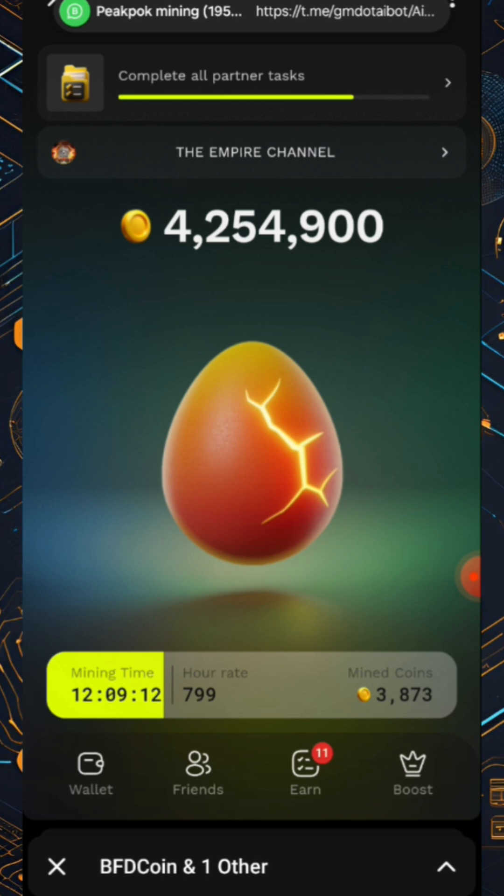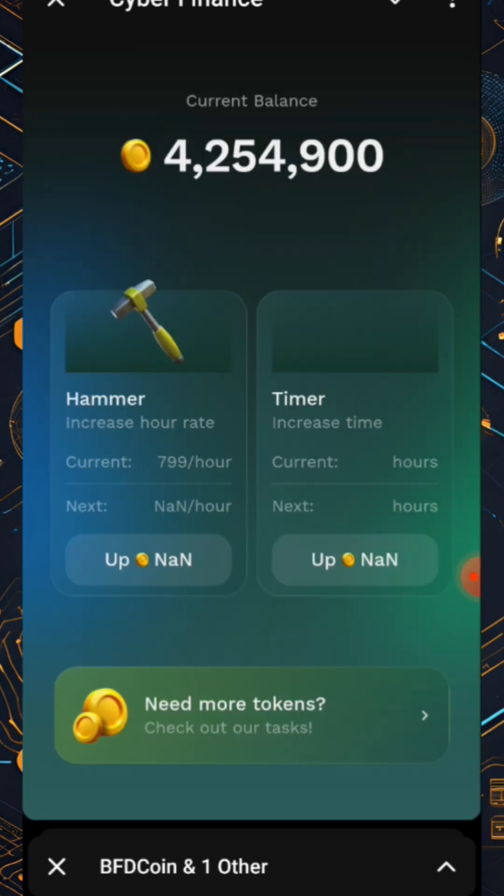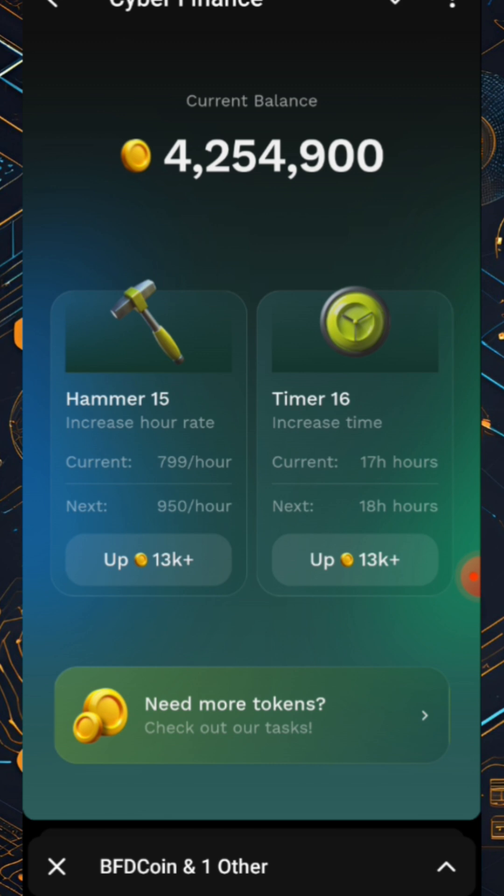So you need to click Boost. After you've been given some coins for doing those simple tasks, you need to upgrade — you need to upgrade all these. For example, this hammer — I can actually upgrade it by tapping here.